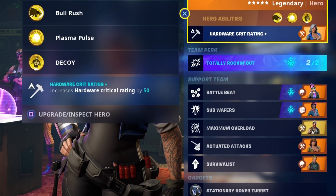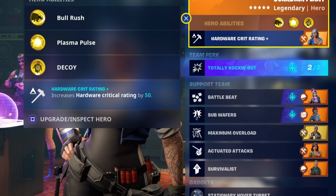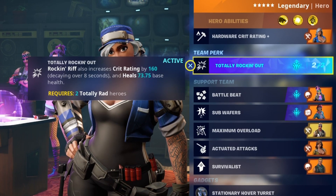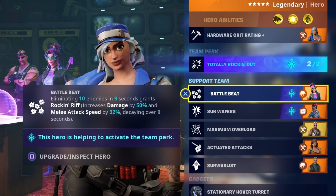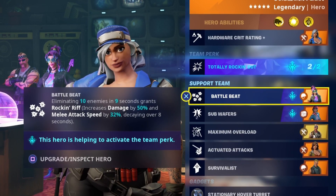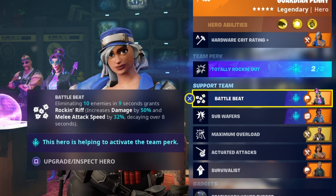The build I've opted for with the Surround Pound is Guardian Penny as my commander. She increases overall hardware crit rating by 50, so we're going to be critting more frequently. We then have Totally Rocking Out so the Rocking Riff we get increases our crit rating and heals us, which is very nice. We then have Battle Beat, so eliminating 10 enemies in 9 seconds grants Rocking Riff. Hopefully if they haven't patched this - when she came out, if you used a melee weapon it would actually be 5 enemies in 9 seconds in support, and 2 enemies in 9 seconds as commander.